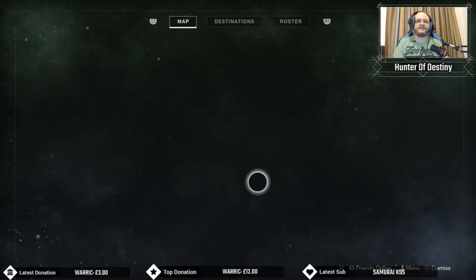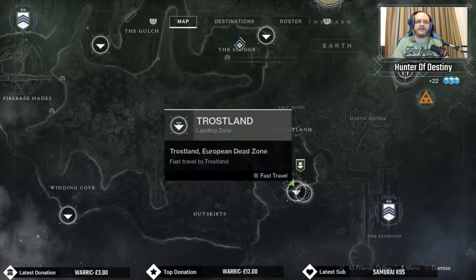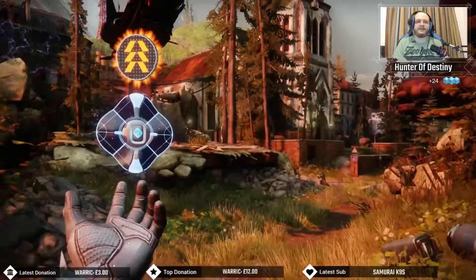You want to come over to the EDZ. You need to make your way to the Salt Mines. It's right by this drop zone, right next to Devrim. Salt Mines right there — this is where we need to head over to.